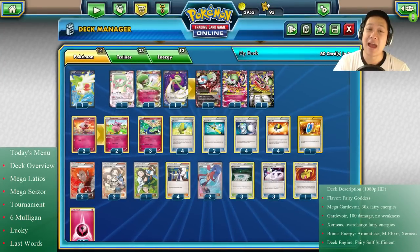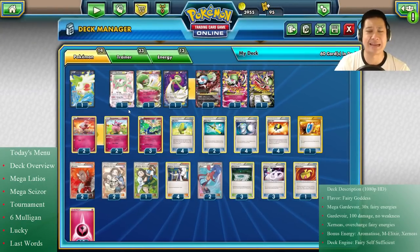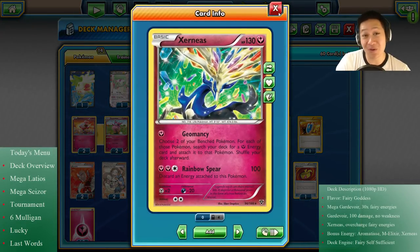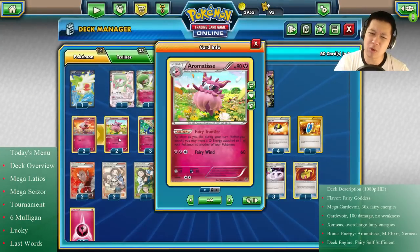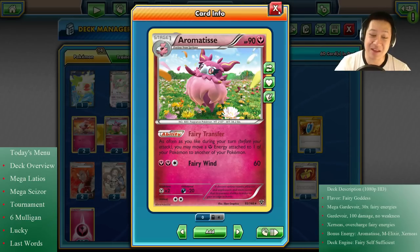So Gardevoir is our main attacker. How are we going to get those fairy energies? Same way we always do with fairy decks - Xerneas with Geomancy. He is our really good energy charger because with one energy you can produce two more from your deck straight onto your Gardevoirs. Sometimes he doesn't deliver to the right person, so we use Aromatisse - her Fairy Transfer lets you move fairy energies around your Pokémon as often as you like.